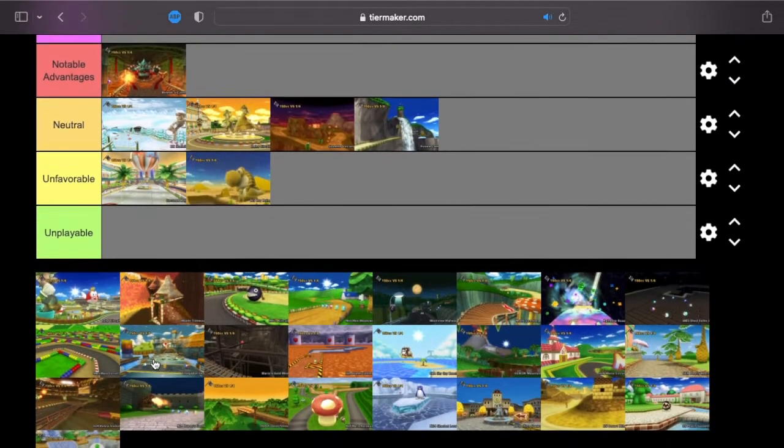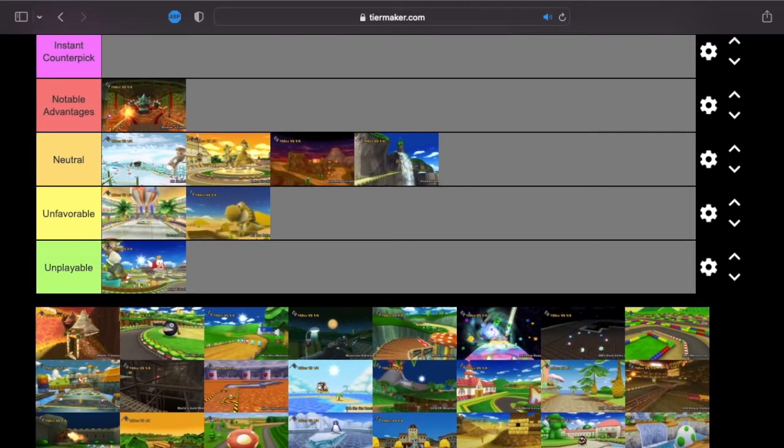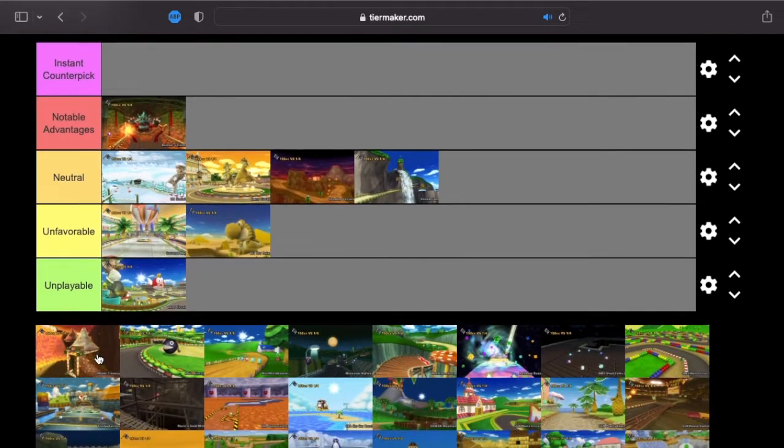Next up, Luigi Circuit. Unfortunately, I have to go unplayable here. There are only going to be a few tracks in my unplayable section, but Luigi Circuit is one of them. You just have so many straightaways where you are just disadvantaged, and this includes if you come up against a Spear player. There's no advantage, really — even the shortcut at the end. It's a luck track anyway, but if you're in a 1v1 with a Funky Kong player using Daisy, Luigi Circuit is unplayable.